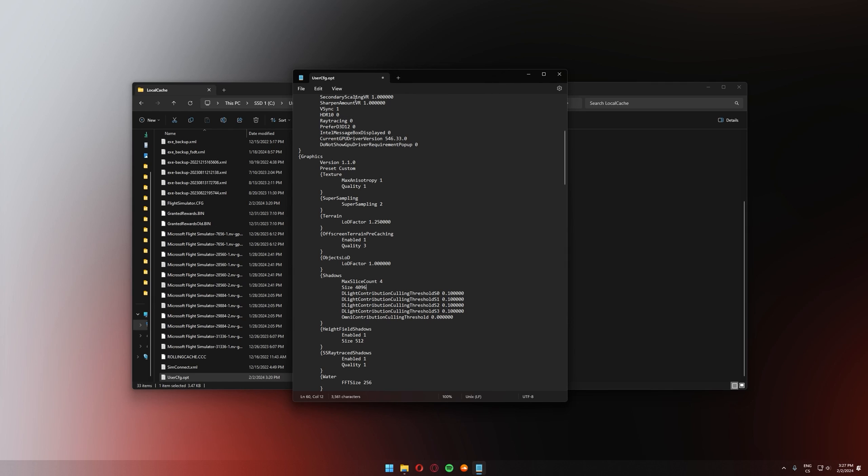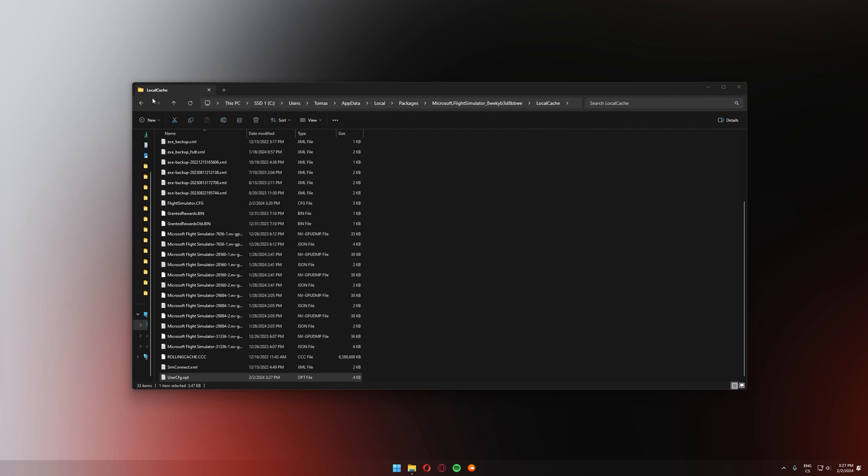Simply delete the current value and type 4096, which is the resolution of 4K shadows. That's pretty much it — save the file, close it, close the file browser, and start Microsoft Flight Simulator again.